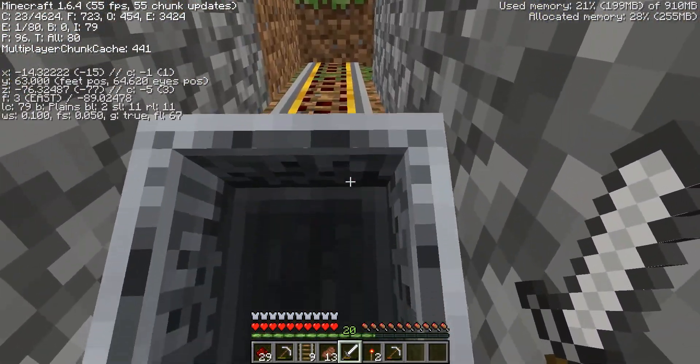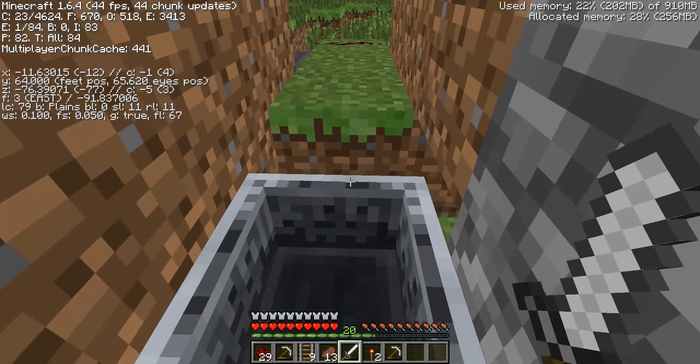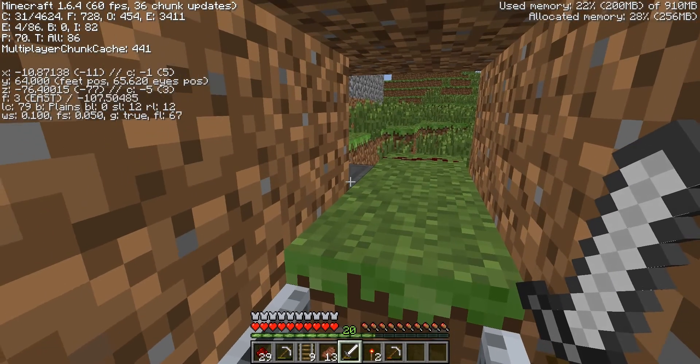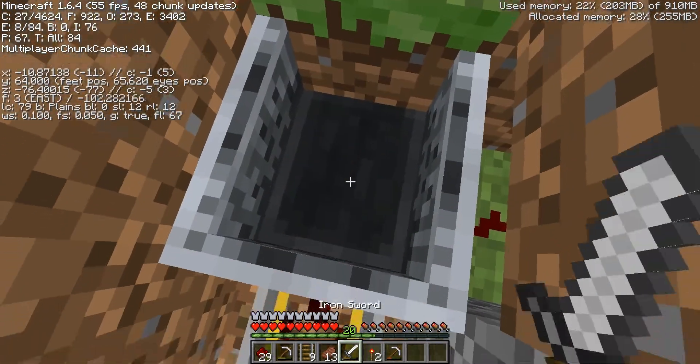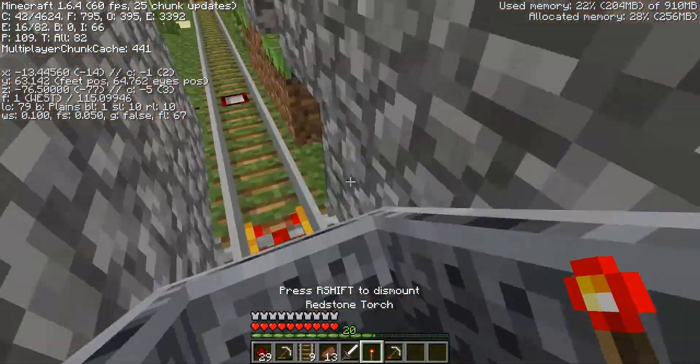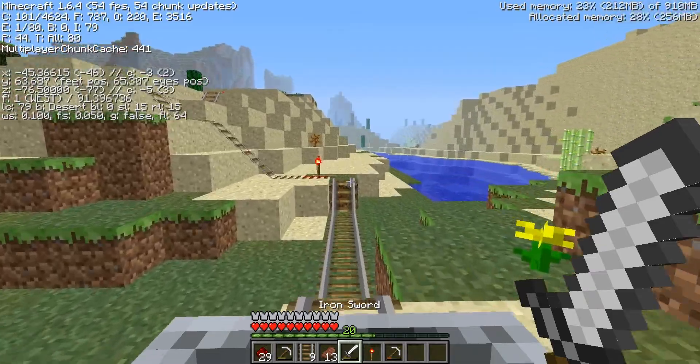Yes it is. Let's push it up. You can get up there. This is actually designed so this torch I'm going to put down goes in the hopper when I get past home. Let's get in. And boom. Bye bye. Off we go.